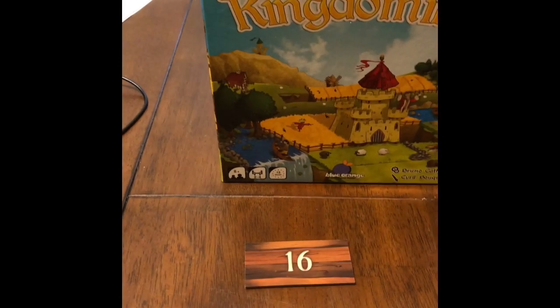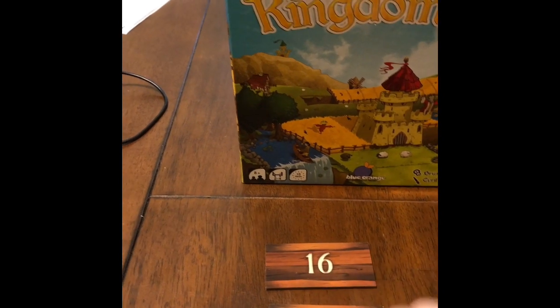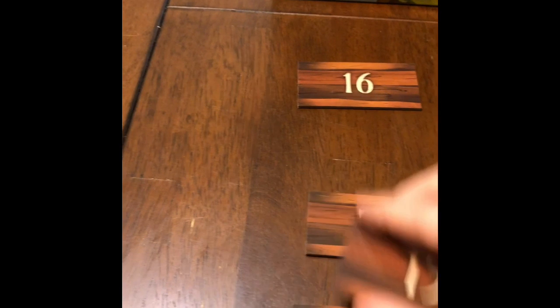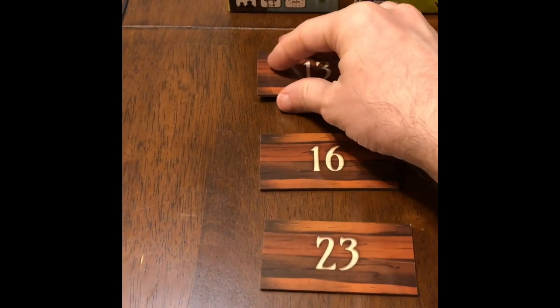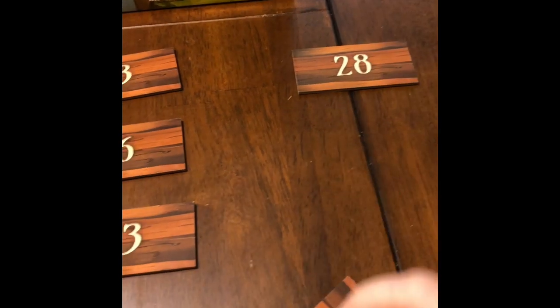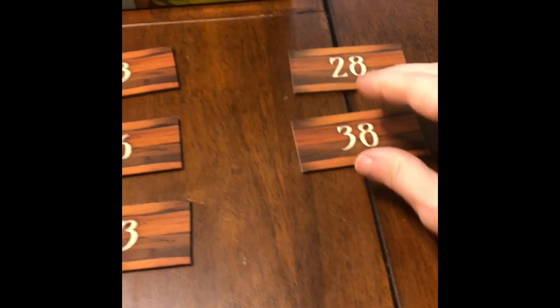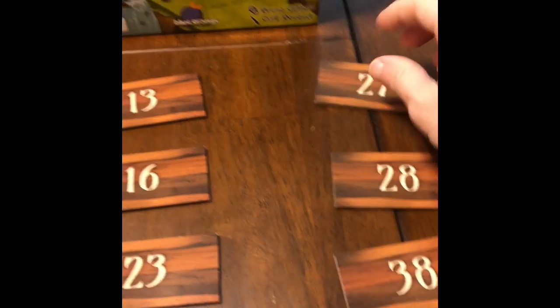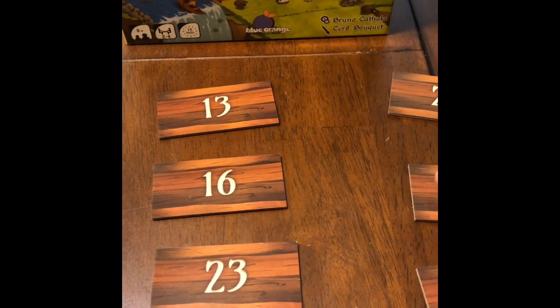Here's the version of the game set up for four players. The first thing you're going to do is take four dominoes and put them in number order. The reason you do this is because the more valuable dominoes are located at the higher end numbers and the least valuable ones are at the bottom. Here they are being sorted out. You're going to do them face down so you can see the numbers.